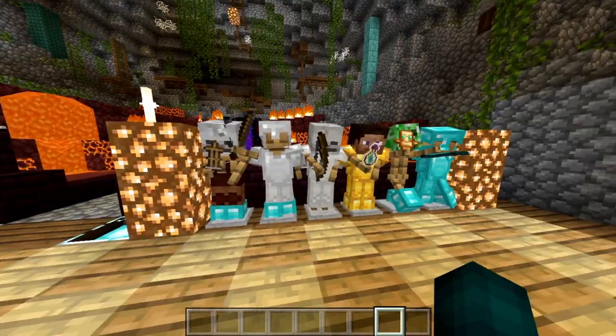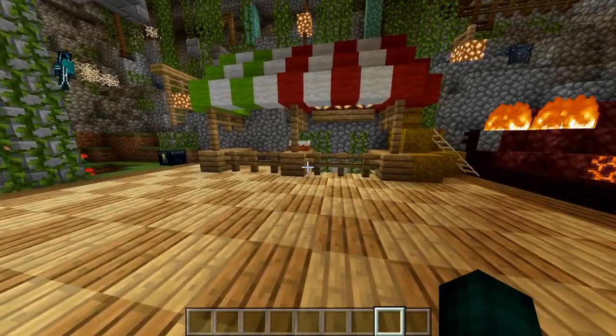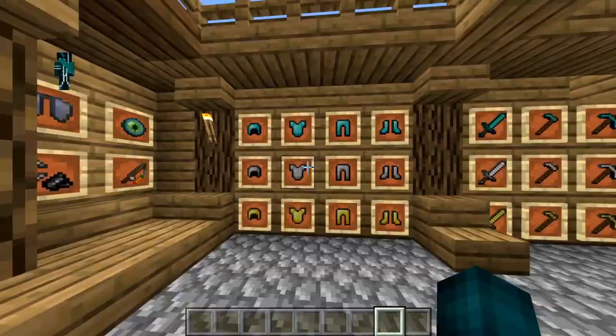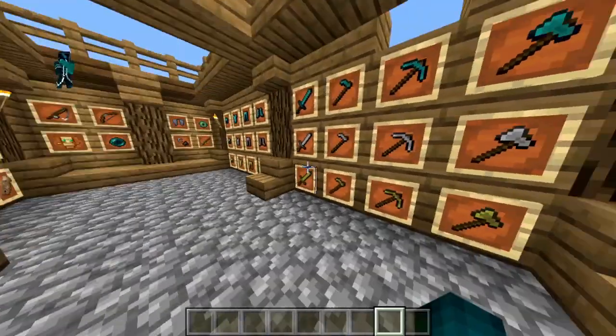I really like how this stuff looks exactly the same as the default texture pack. It really gives me a feel of the default Minecraft experience, probably because this is the default texture pack, but it's not — that's probably not why. I like how this stuff looks exactly the same as the default texture pack and how it's like the default texture pack. What the heck am I doing?